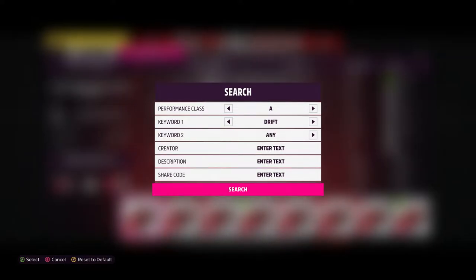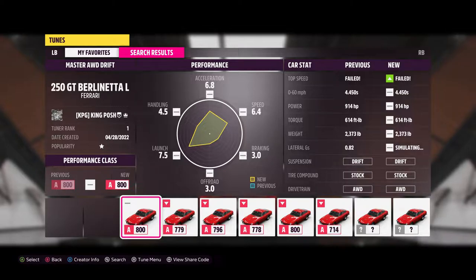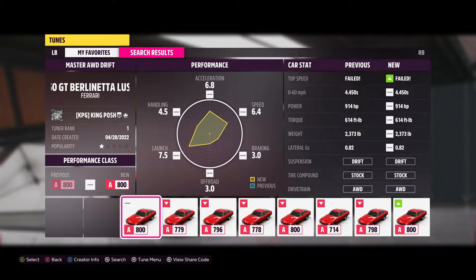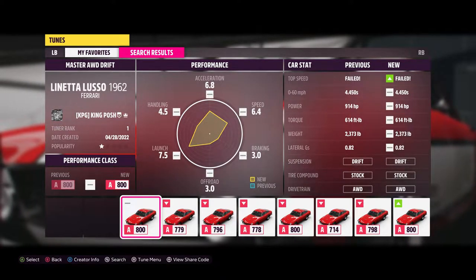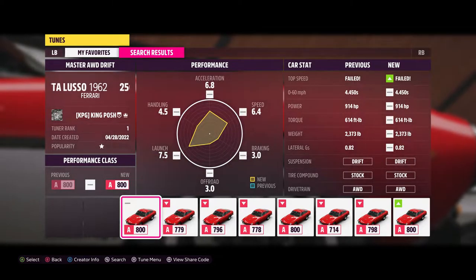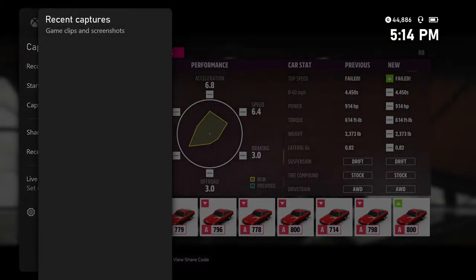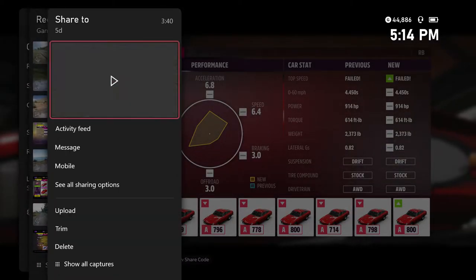If we go A-class drift, I'm number one on there too. Look at that guys — how amazing is that. So if you want the best 250 GT tune on the game for all-wheel drive drifting, if that's your thing, definitely check me out. I think you're going to really like this car. It's a blast on the drift zone — I was having so much fun with it five days ago.